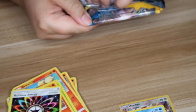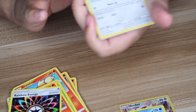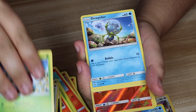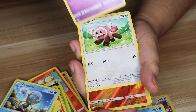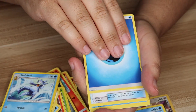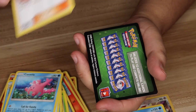Is it Incineroar on the front? Yeah. First up — Snubbull, Bounsweet, Dewpider, Magikarp, Stufful, Reverse Holo Litten, and our Rare is Golduck — because nobody cares about Golduck. Energy, Repel, Corsola, Professor Kukui.